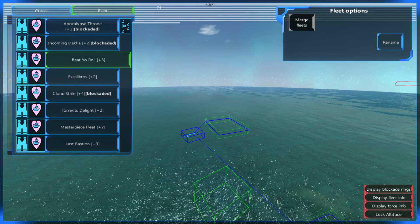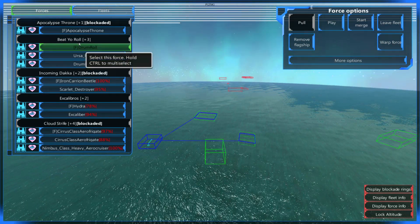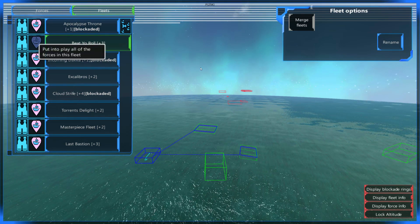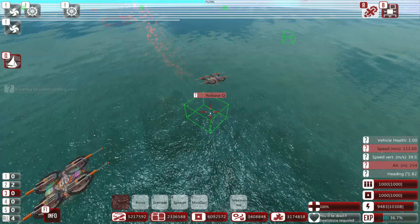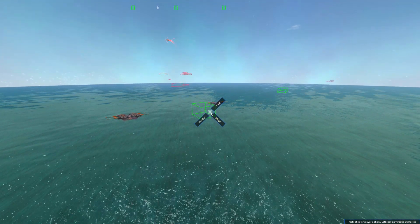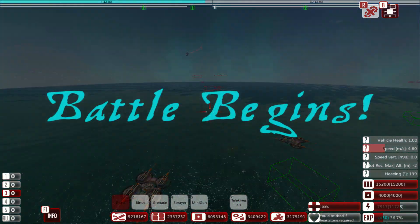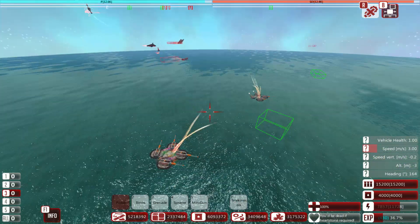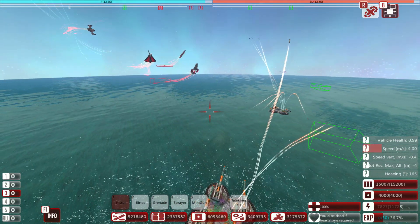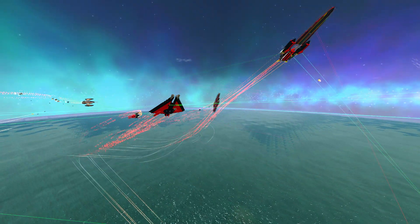Let's take a look — Beat Yo Roll. Spawn it over. Two Drum Rolls on the left and right. I'd love to bring in the whole Beat Yo Roll fleet, so I'm just going to try to bring it in all at once and see what happens. Here we go. Now the moment of truth while we wait for things to spawn in. The click has happened. Oh, I'm going to get my character out of these ships. There it goes. Here we go — oh my gosh. Here we have the Drum Rolls. We got the Ursifilia launching. Let's get the interface off. Everybody's just going crazy.